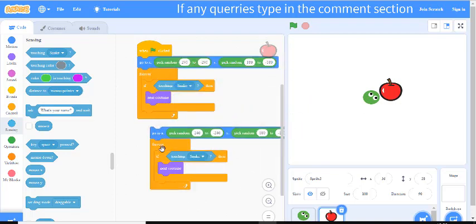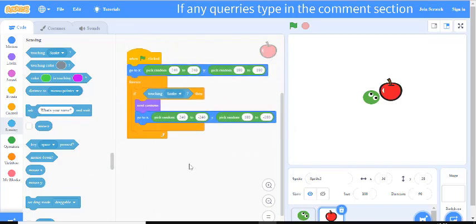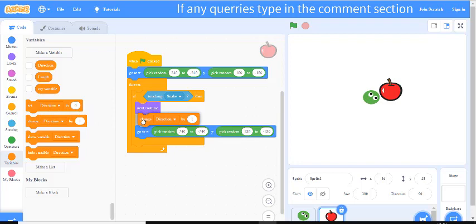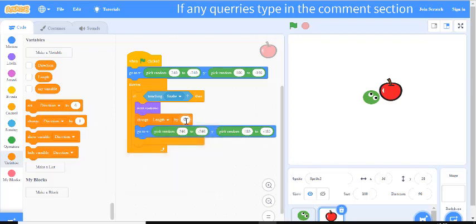After 'next costume', duplicate the go-to-random-X-Y block so the fruit moves to a new random position when eaten. Now we also want to change the length, so grab the 'change length by 0.1' block and add it inside the if-touching condition. Let's see what happens.